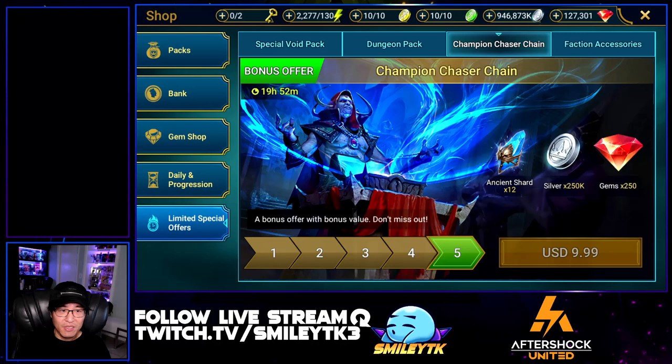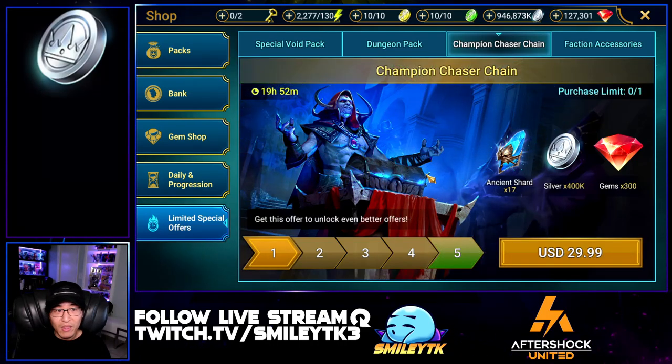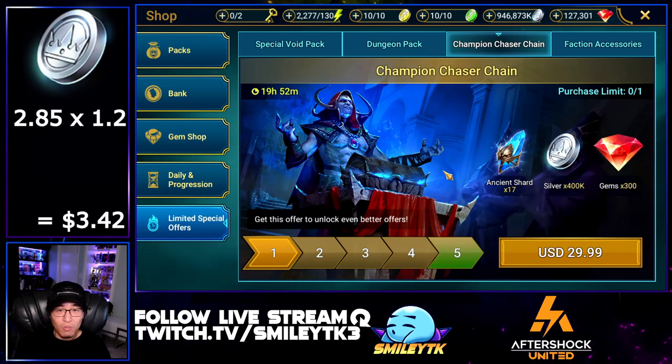Starting with the silver: we have 2.85 million silver, and I give each million silver a value of $1.20. So 2.85 times $1.20 gives us $3.42.